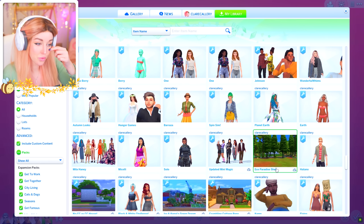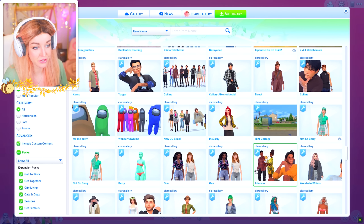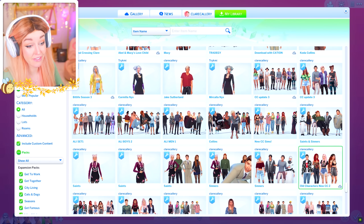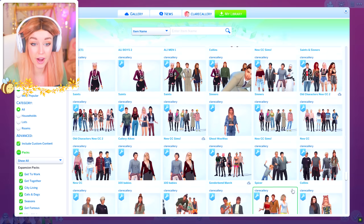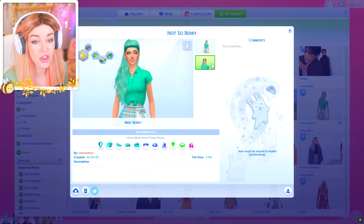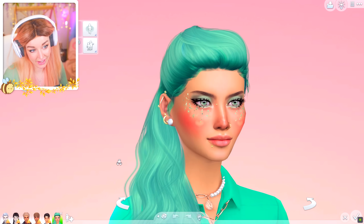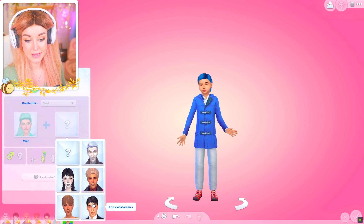We are four generations in and we have not managed to breed out Vlad. I need a woman like no other — somebody who is going to sweep in and clean up this final genetic soup. I'm trying to find Tabitha, but I cannot find her. So I'm going to go for the next best thing: my original Not So Berry sim — it is none other than Minzy. If Minzy can't do it, who can? Minzy is adorable and amazing.